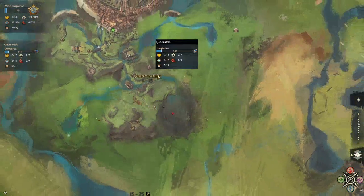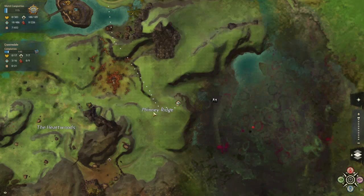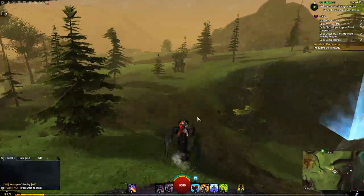So you come to the Queensdale map, you come to Finney's Ridge Waypoint, and you just run across here.